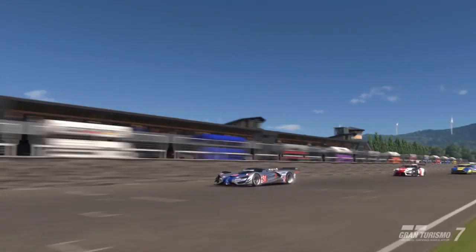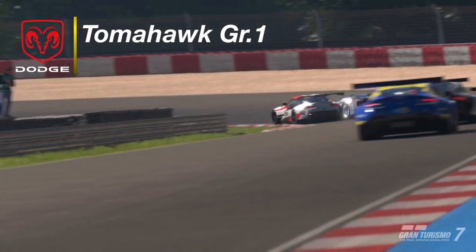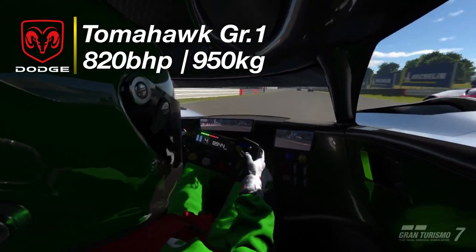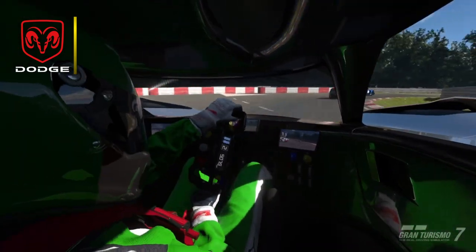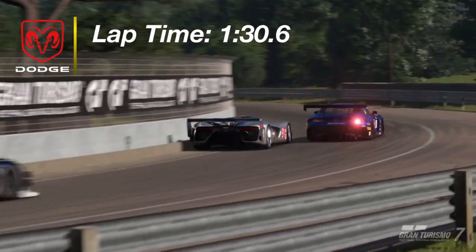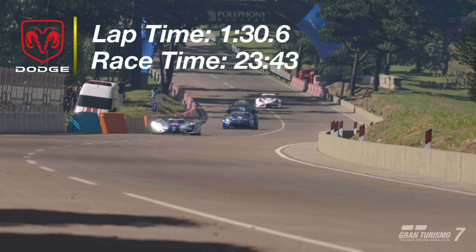Car number three, the fastest of the Brand Central cars, is the Tomahawk Group 1 car from Dodge. This runs with a whopping 820 horsepower whilst only weighing 950 kilos, or 2094 pounds for those who use imperial. In terms of lap time I was managing a 1:30.6 as my best, and the race pace was a 23:43, so you're doing sub 24 minutes — and that was with me swapping tires and making many mistakes overshooting braking zones.